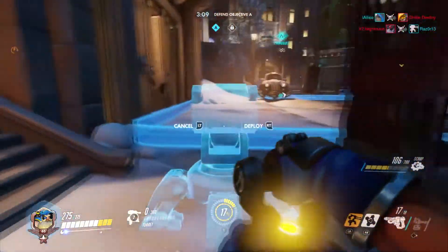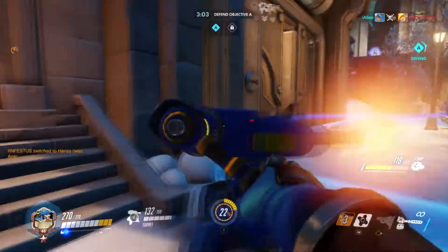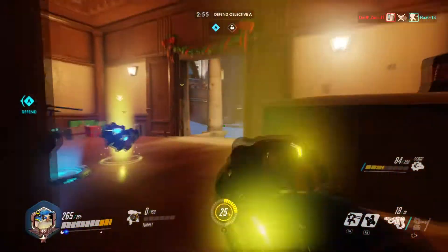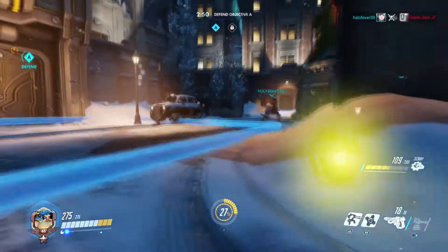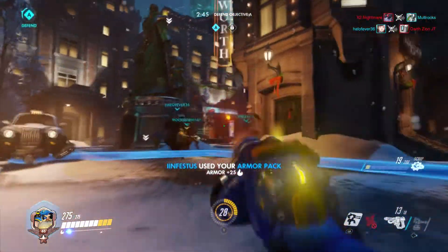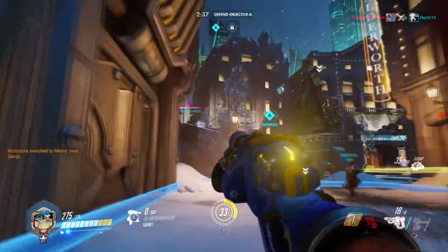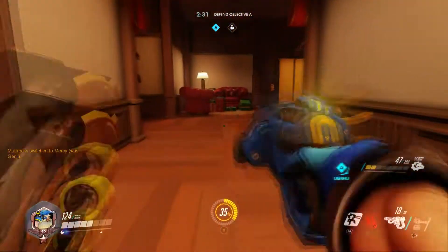Torbjorn can actually do a really good job with the primary fire just because it's really easy to line up headshots with him. I know there's a damage drop-off and it's not a hitscan weapon, but when it comes to tanks or snipers, they can really get caught up by Torbjorn because his projectiles are so slow — they might get hit two or three times before they notice what's happening. We're always trying to throw out armor packs to help out the team. It's always a good idea to have the turret up, ideally level two, but Widowmakers and Anas on the other team make things more difficult.